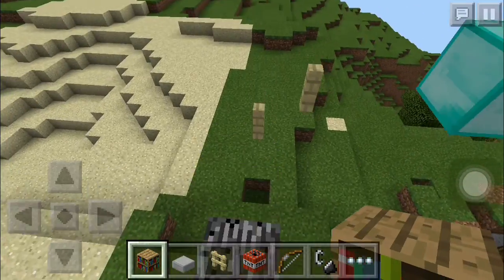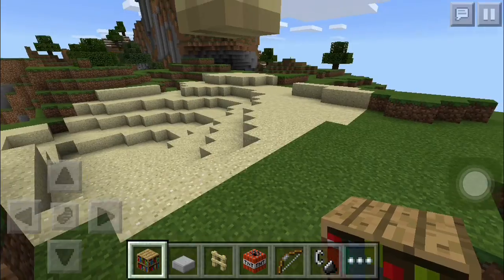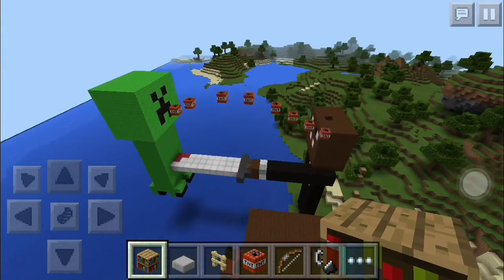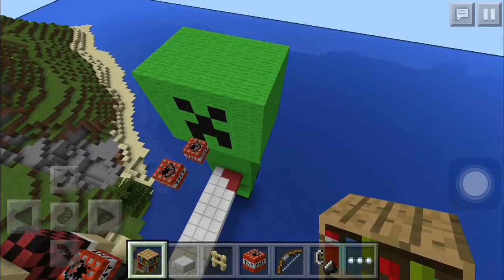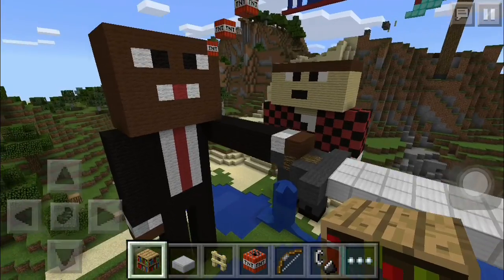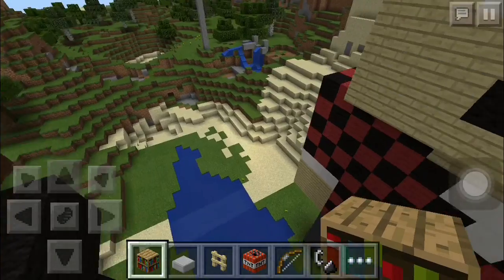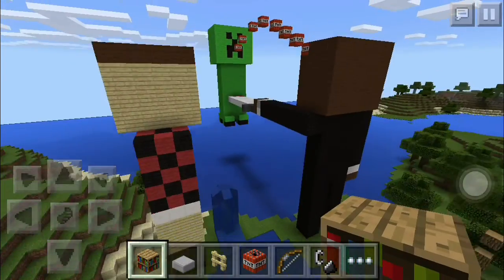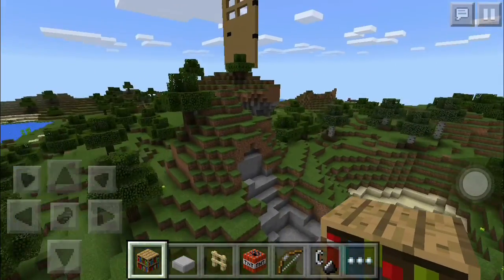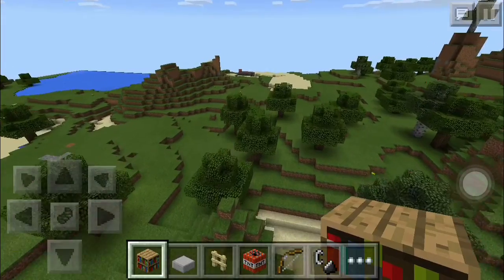How to build a cannon, and sorry for that. First of all I want to show you some of the pixel art on this. As you can tell, that is a creeper being stabbed by Jerome ASF, and then over by him is the BajanCanadian. That's just a little bit of stuff I did off camera.